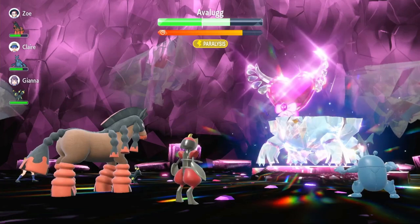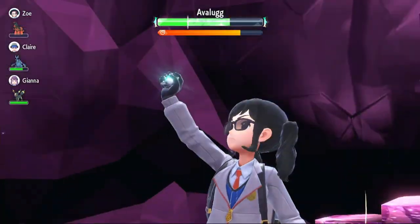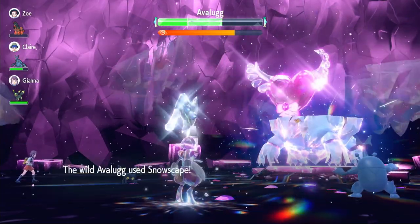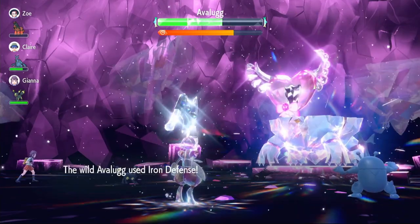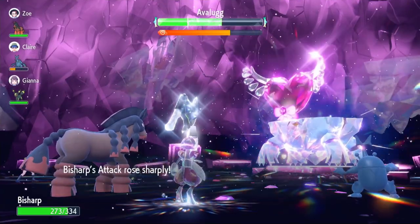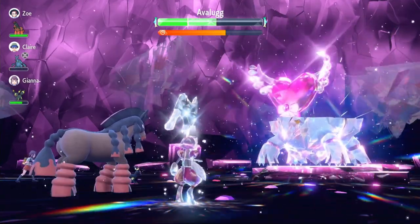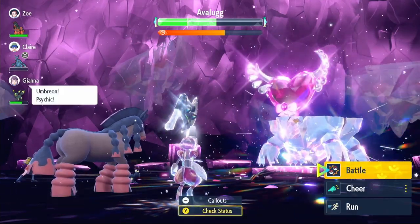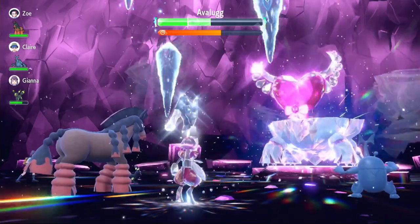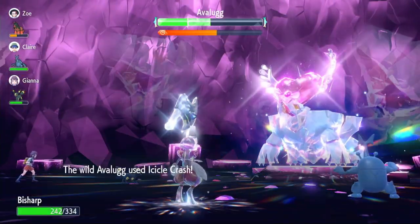Avalugg is a monster — it's going to be a waiting game. There's another Iron Head doing decent damage. I think I'll wait until it removes all our positive effects, then set up Iron Defense and three Swords Dances. We Terastallize — doing six billion, a decent amount considering it has a shield up. It keeps using Snowscape even though it's already snowing. It nullifies all our buffs.